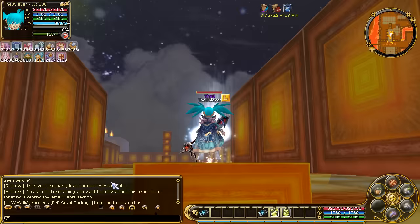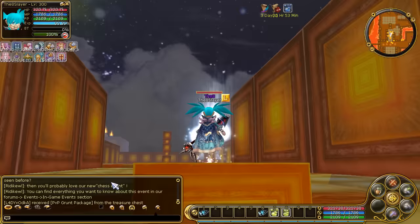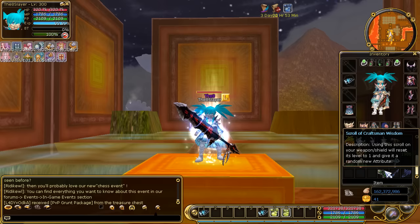So first, let me take you through what weapon crafting is. Check out my inventory. So that's my inventory and I have these weapons here — Trinium Shadow Sword and Trinium Shadow Axe — that I want to craft. So what do I need for that?